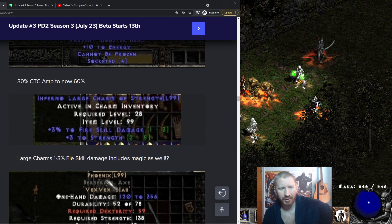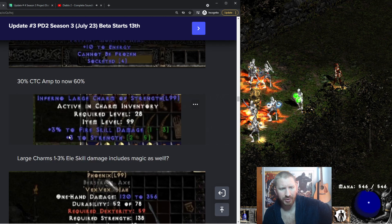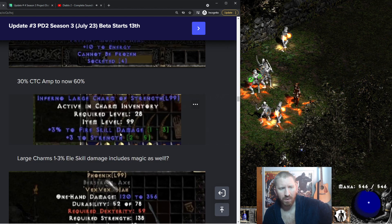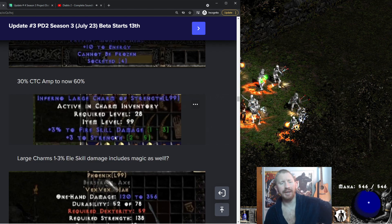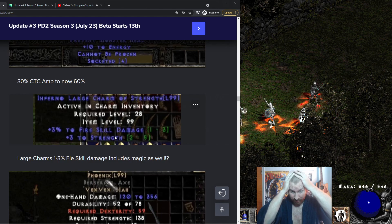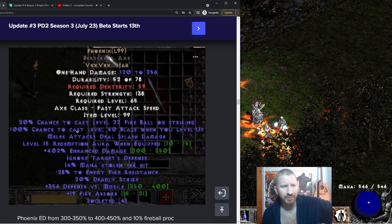Large Charms now roll 1 to 3% elemental skill damage, including magic damage. Some builds might be looking out for this. Large Charms might have some viability now if they can give base elemental percent added damage — that's interesting.